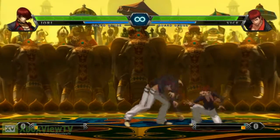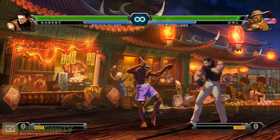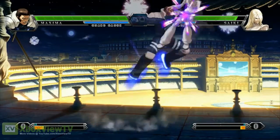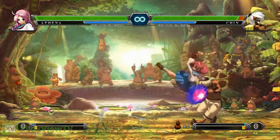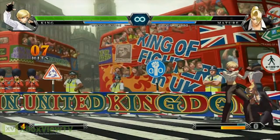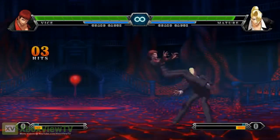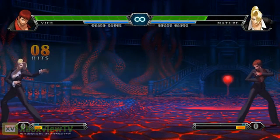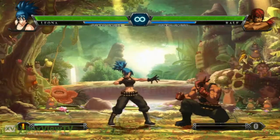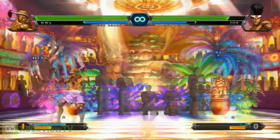Part of the combo system in King of Fighters is command moves. Each command move does different things — for example, some do overheads, like the unique moves in Street Fighter IV: a direction plus a button. You do a normal attack, a command move, and it links into a special move — it's the bridge between normals and specials. One important exception: overheads that are normally overheads lose that property when you cancel into them from a normal, allowing you to combo afterwards instead. However, low attacks like slides that you chain into are still low.